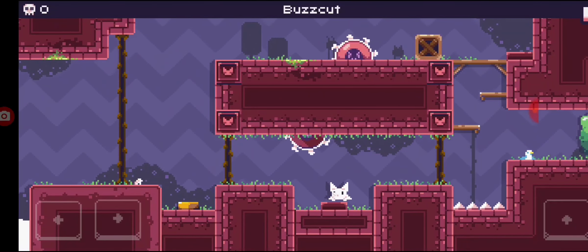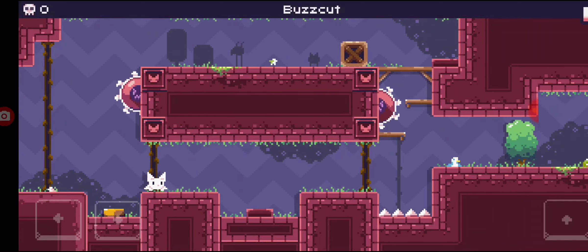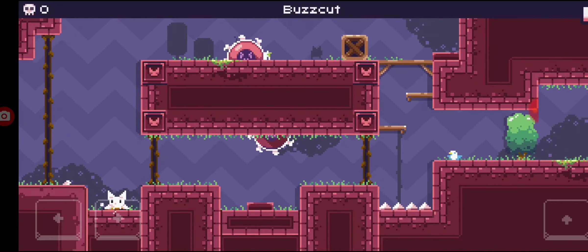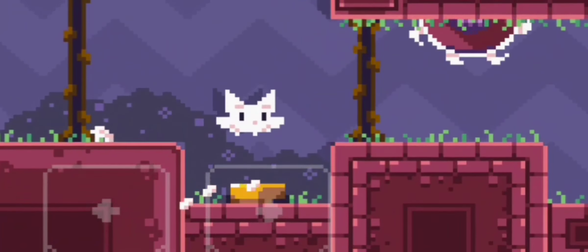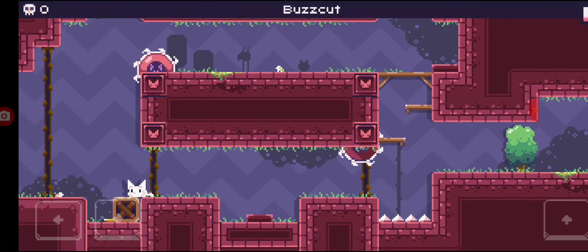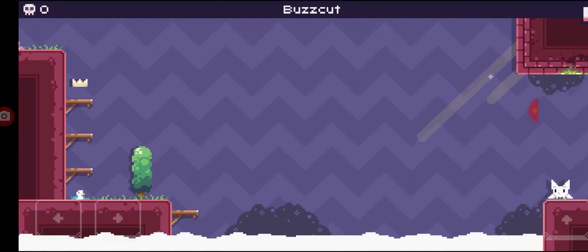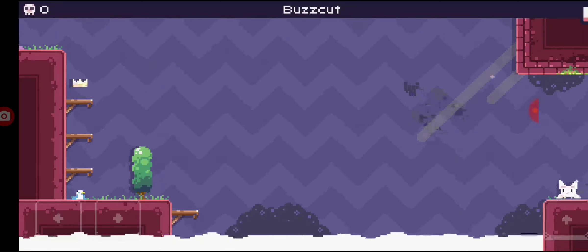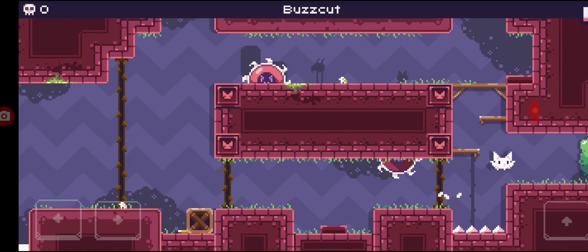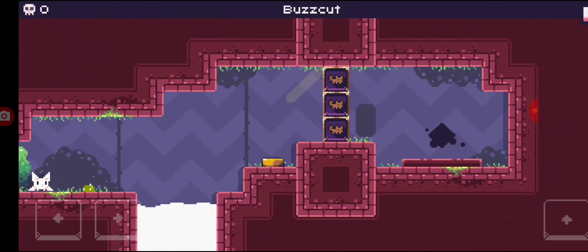This seems a little bit more challenging. We have these saw blades that will probably kill me — I'm kind of inclined to find out, but I'm fairly certain they would kill me. Over here is a vast amount of nothingness. There's a crown here, which seems to be like star coins if you remember the Mario platformers — they might just be like an optional objective.